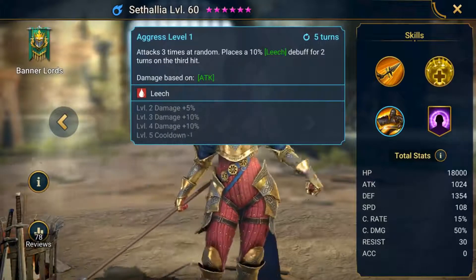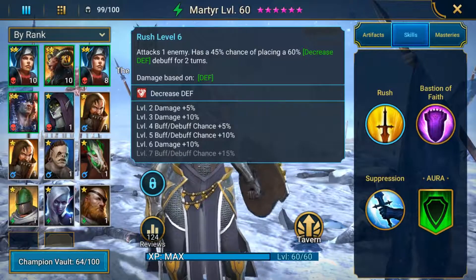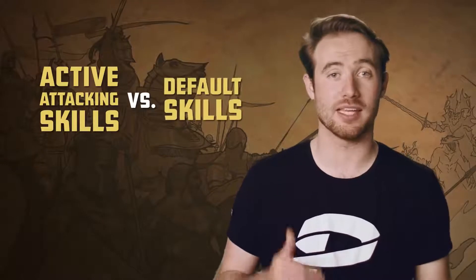In most cases, this is a single stat like Attack, Defense, or HP, and is usually complementary to the Champion's type. You'll notice how a lot of Defense Champions have skills that scale based on their Defense stat. This is called a Skill Multiplier, and it's most commonly made up of two parts: the stat or stats that are taken into account, and a value that multiplies the stat to get the output of the skill. There's also a lot of depth and intricacy with skills — think of it as a mini-formula that can drastically differ from skill to skill and from Champion to Champion. Like whether the attack is single target or AoE, the cooldown of the skill, and which stats it scales off of. In general, active attacking skills have higher multipliers than default skills, while AoE skills have lower multipliers than single target skills.